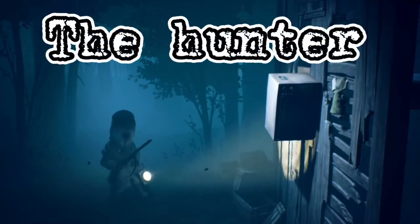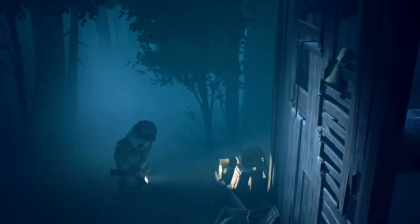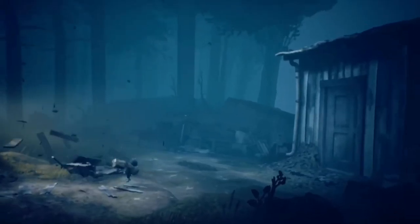The Hunter is the first boss you encounter in the first chapter of the game, called the wilderness. This menacing looking boss carries a shotgun and a lamp that he uses to locate you. Your objective in this encounter with the Hunter is to stay away from his sight.